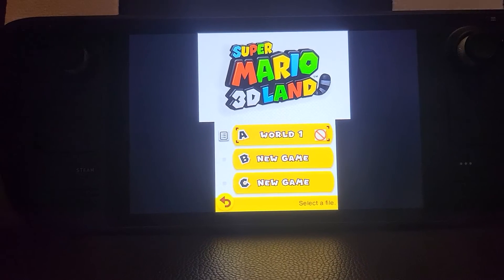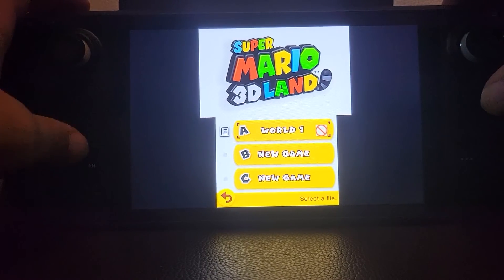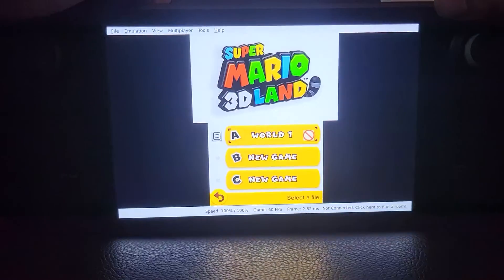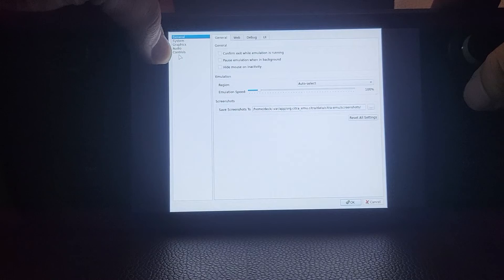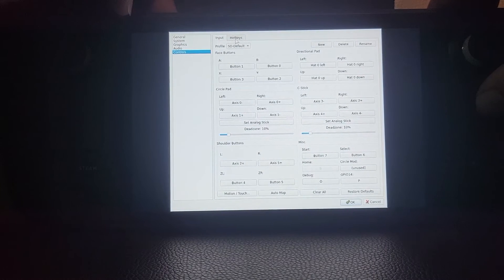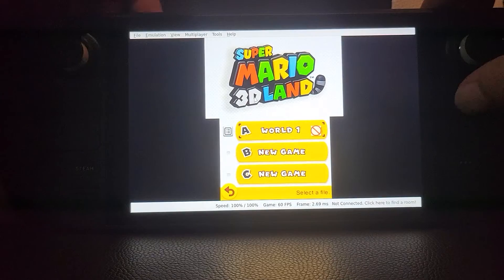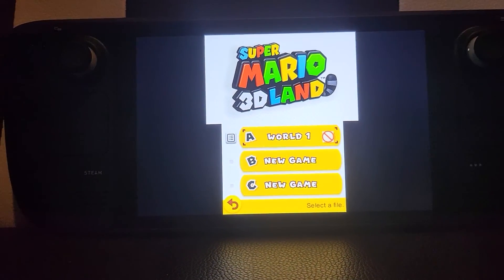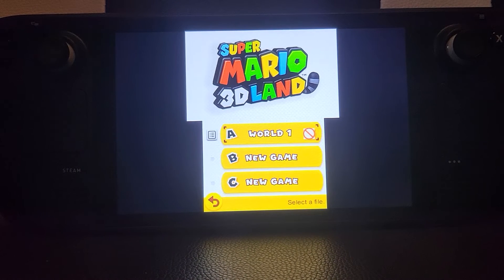Those are all the hotkeys you'll mainly want to deal with. If you want to look at extra ones, go full screen, then go to Emulation > Configure Controls > Hotkeys — there are more there. Feel free to change them, but the main ones are already set and I would leave them as is.